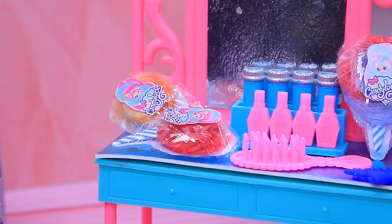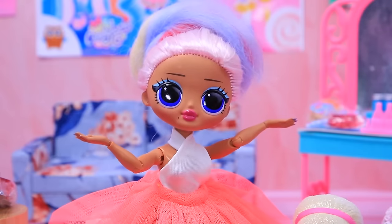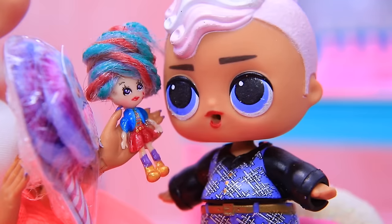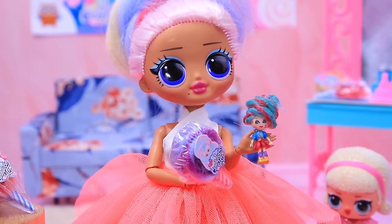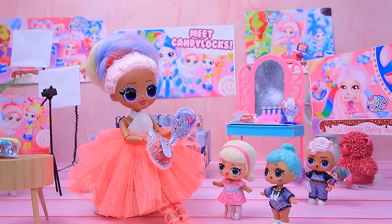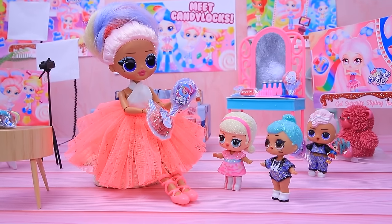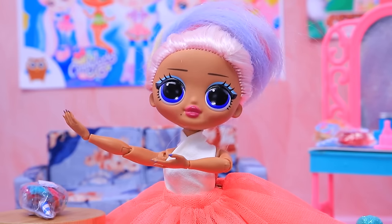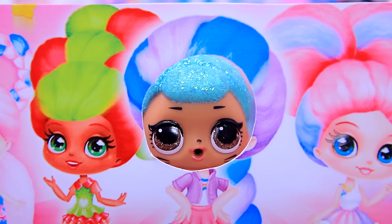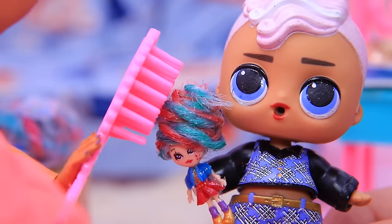Candy Locks dolls are about to go on sale — these kids got invited to the unveiling. Who wants treats? Come one, come all! I want candy — don't rush, we'll all get gifts. Everyone gets a doll. Does she have special hair? Yes, it looks like cotton candy or ice cream. How about you take a picture and give your doll a new hairstyle? This doll is perfect for everyone — the kids love their new toys.